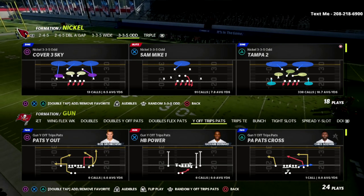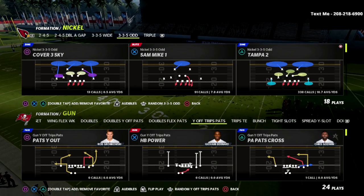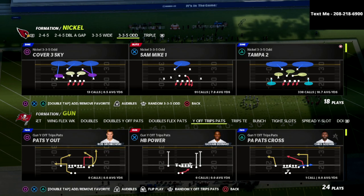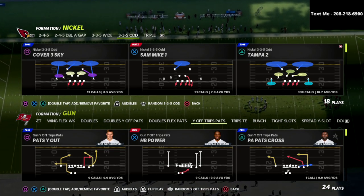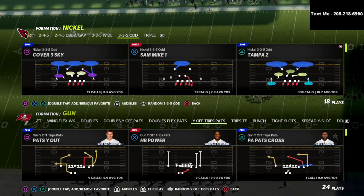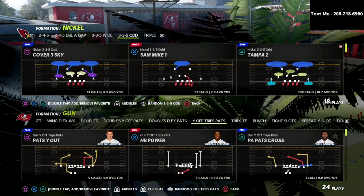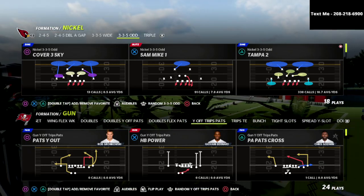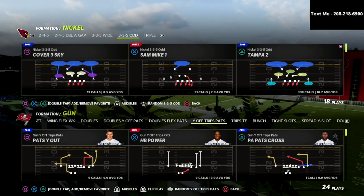We're talking about the 3-3-5 Odd out of the Baltimore playbook. The 3-3-5 Odd is the first defensive eBook that I've released this year, and I have to tell you that it is still the best defense. I found this back in August, and to be honest with you, it has stood the test of time. Everything that I've studied and all the film that I've watched — as I study the game more and more, I really fall back in love with this defense.